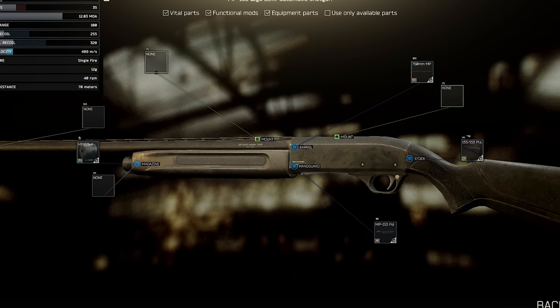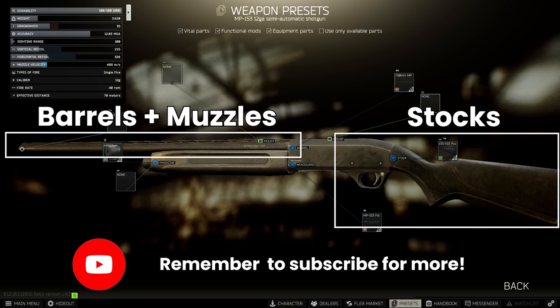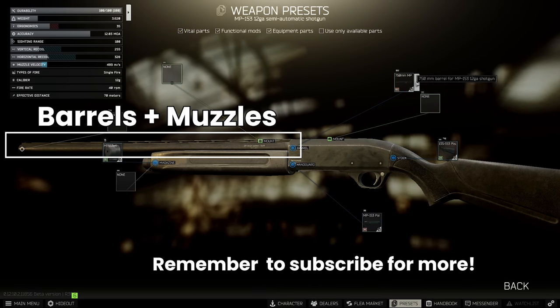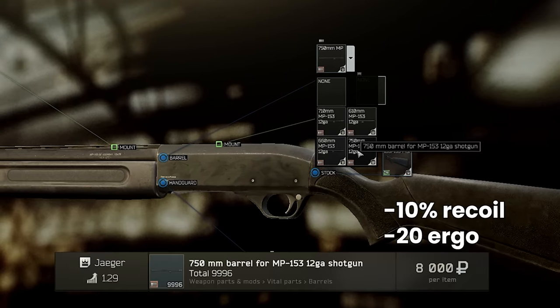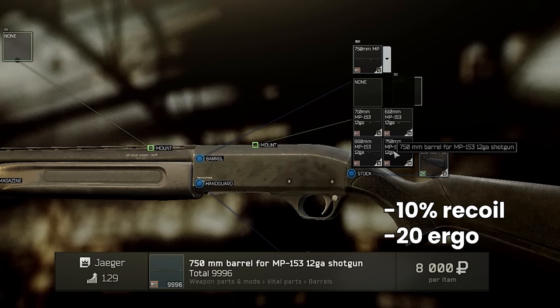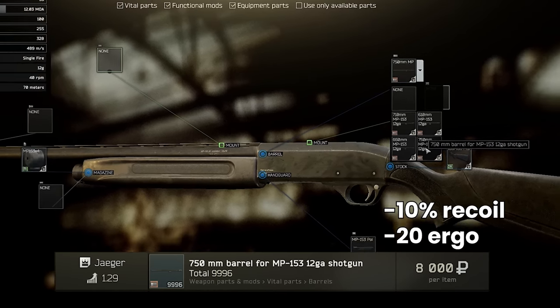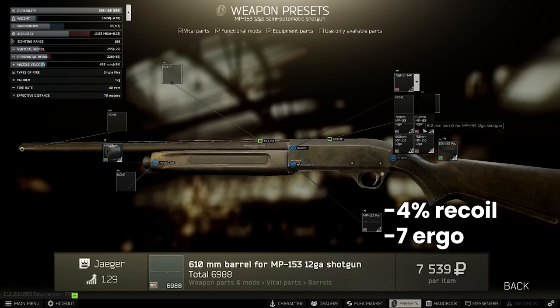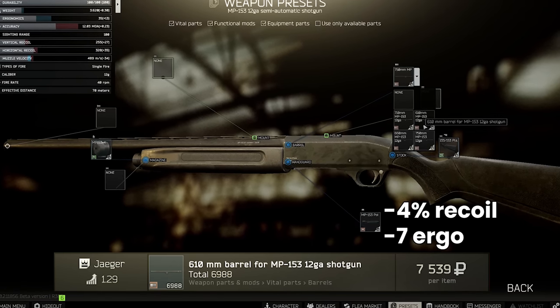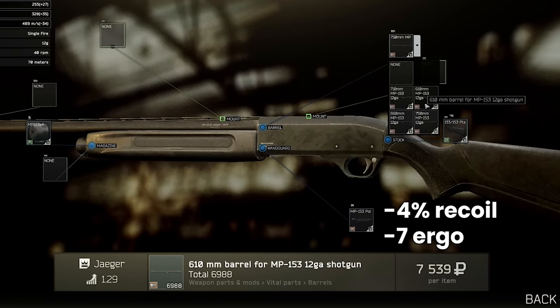In terms of builds, the 153 is not a particularly complicated weapon. Important points are the barrels, the stocks, and the magazines. Starting with the barrels, there are four to choose from. The default barrel is already the longest, which is the best for recoil reduction but worst for ergo, giving minus 10% recoil reduction at a cost of 20 ergo. This scales down to minus 4% recoil on the shortest barrel with a minus 7 ergo penalty, and you also get a bit more accuracy with the longer one for long-range shots.